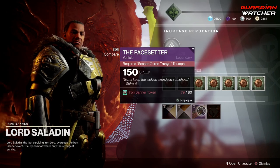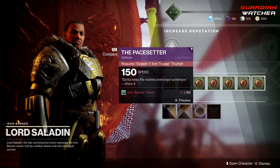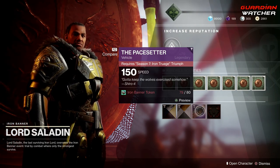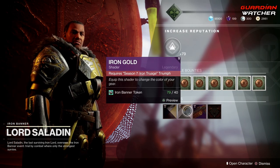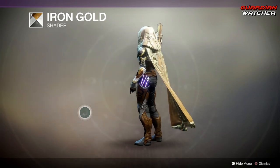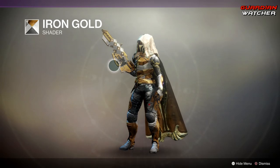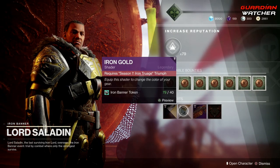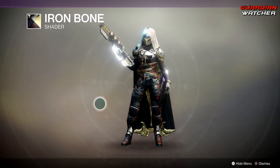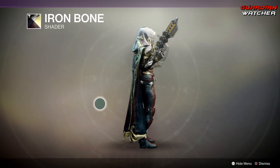I still haven't even got this emblem. Haven't got the Pace Setter, and I don't know why they call this the Pace Setter when it's only 150 speed. Then we get Iron Gold Shader — this is what it looks like. Not gonna lie, that looks pretty badass on the Outbreak Perfected. And then we have Iron Bone, which also looks pretty badass on the Outbreak Perfected.